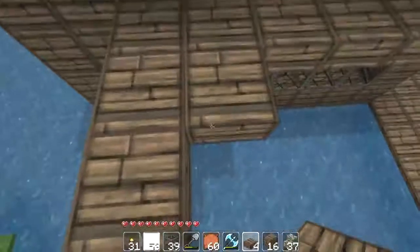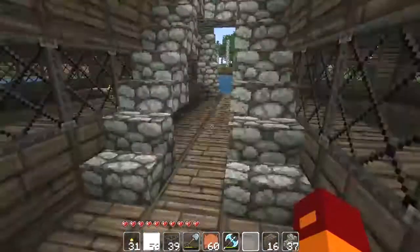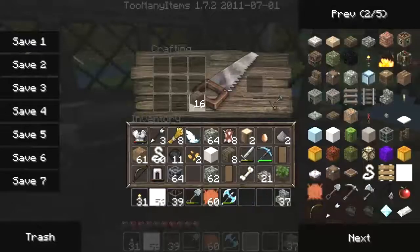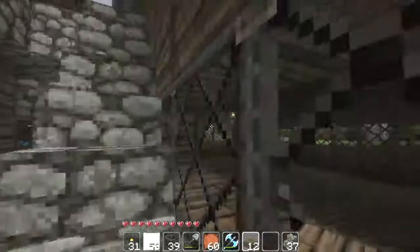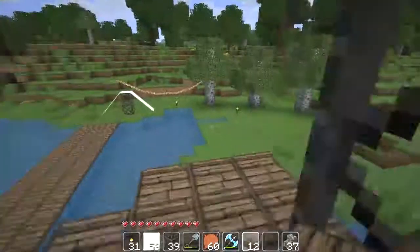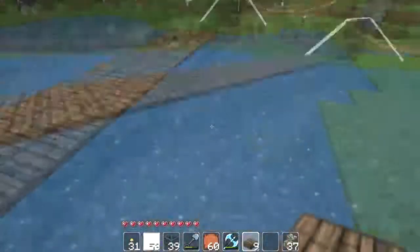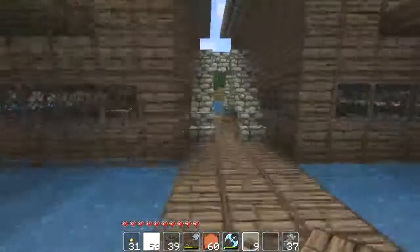I'll have to go down — not enough materials. What I actually wanna do is I wanna go to the Nether and get some glowstone to finish up my house. But for now I'm just gonna put some fences over there to make it seem like it's not floating. I wanna put something on this side too.